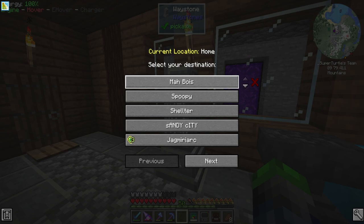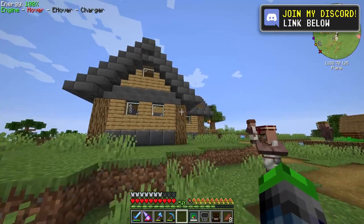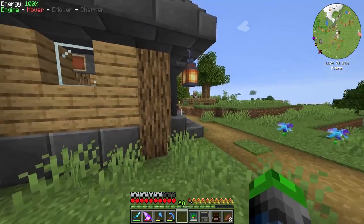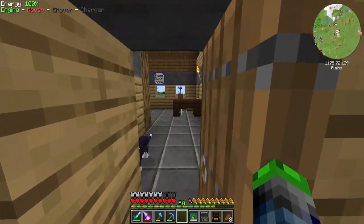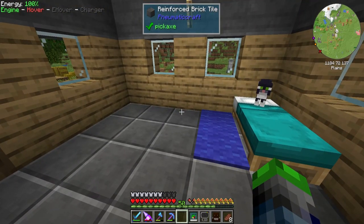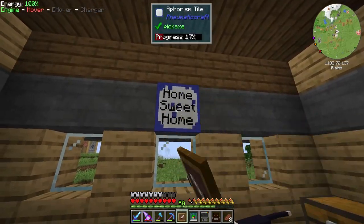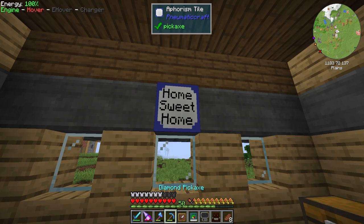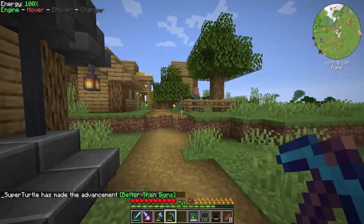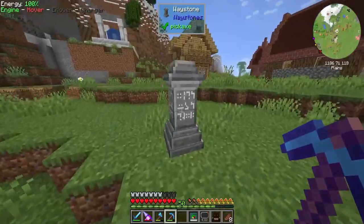We'll go to my boys over here. You need to locate a house that looks like this — it's got these reinforced bricks on the outside. Go ahead and loot in here. This is where I got all my stuff. I got some compressed iron, some amazing machines, and there was a tool hanging up here. We're gonna take this item frame and then this sign.